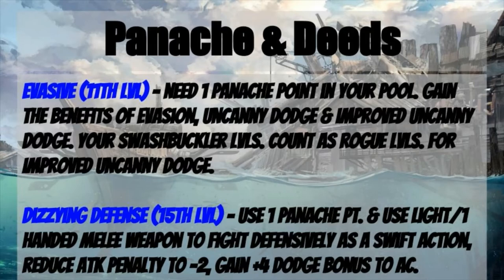Then we have Dizzying Defense at 15th level. You use one panache point and, when using a light or one-handed melee weapon to fight defensively as a swift action, you reduce the attack penalty for fighting defensively to minus two and gain a plus four dodge bonus to your AC. This is for those moments where you really need to hunker down, cover yourself, and work more to parry, dodge, and block rather than outright riposting and attacking your opponents.